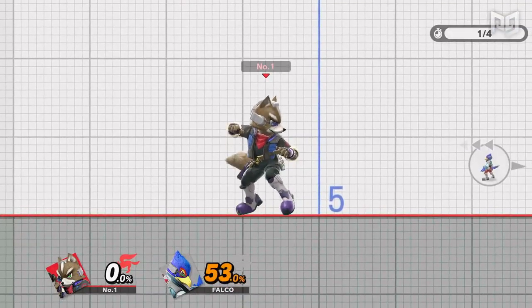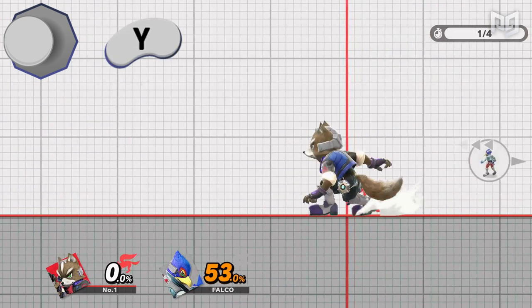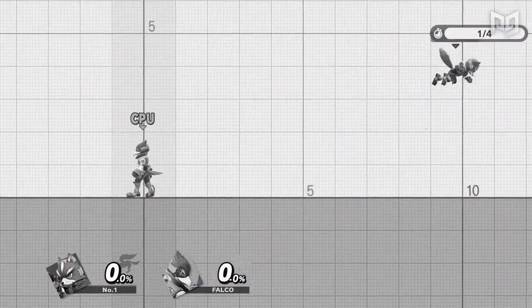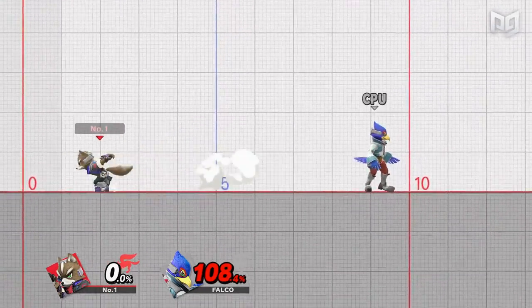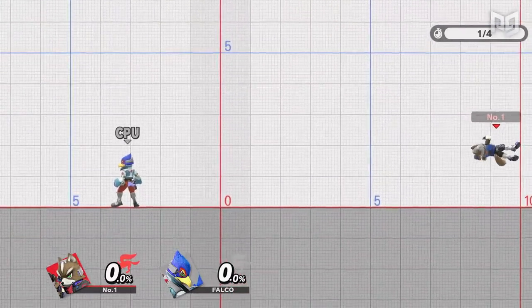Let's take a closer look at the inputs. First, run forward, then after you've run a short distance, hold back on the left stick, and then jump. As soon as you input jump, you can hold forward again to continue drifting forward. If you're jumping without getting the turnaround, you're inputting jump too early and not after holding back. For a clean and efficient RAR, you'll want to jump as soon as possible after turning around. Practicing this first at a slower speed in training can help you learn the timing.